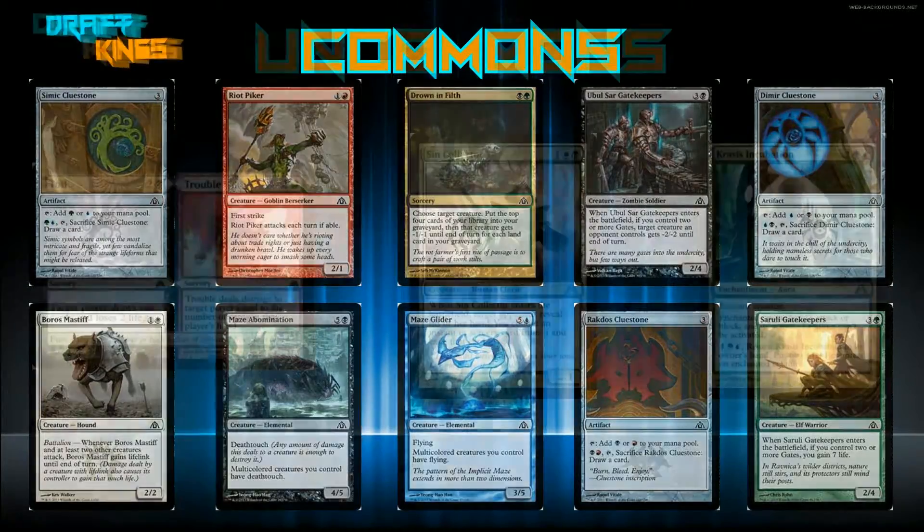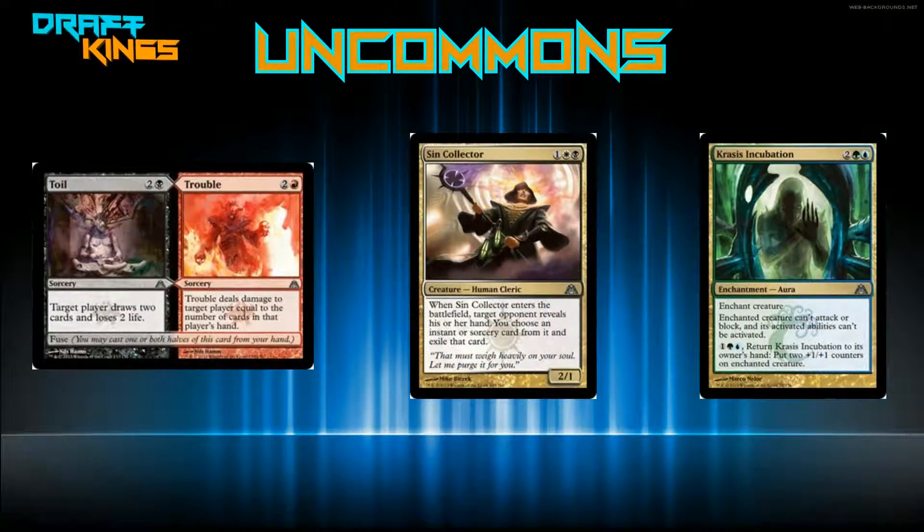Now we get to the uncommons. Toil and Trouble — a fuse card. Toil is a sorcery for two and a black: target player draws two cards and loses two life. Trouble is a sorcery for two and a red: deals damage to target player equal to the number of cards in their hand. You can cast both halves together for four mana plus one red and one black. Toil is like Sign in Blood, really useful; Trouble is solid too. Good all-around card.